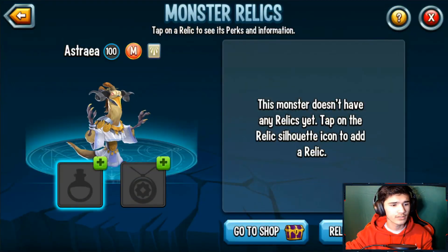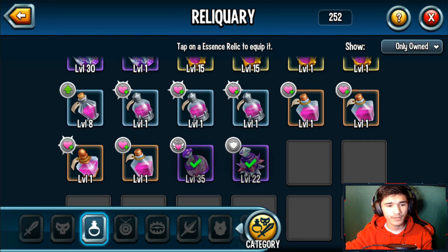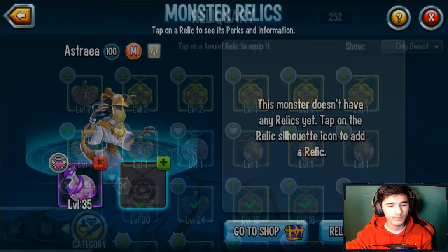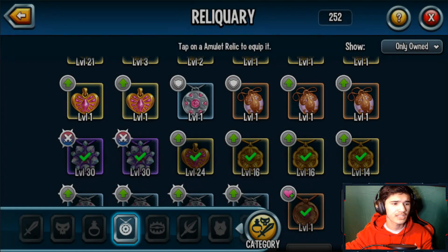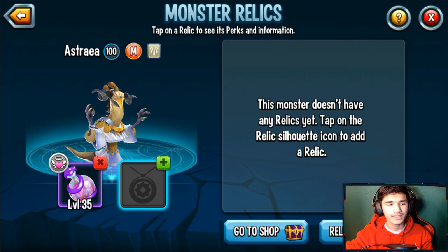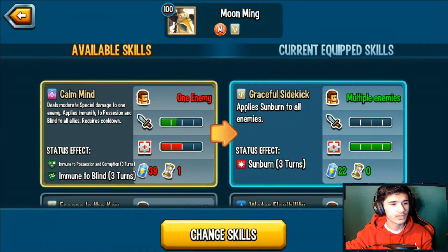I'm gonna go ahead and level these up. For relics, you get a Revival Lesson slot — if you have one, equip it for now. I'm not going to equip the amulet just yet because some amulet types remove stamina while others heal him, so we'll look at those after checking the skills first.